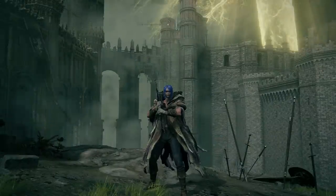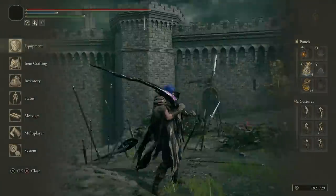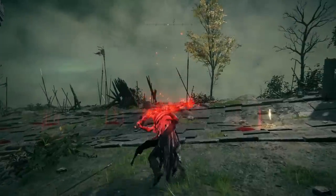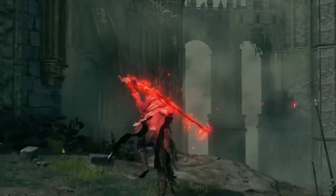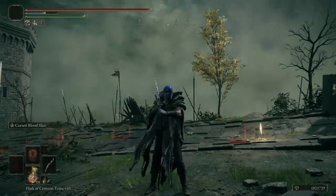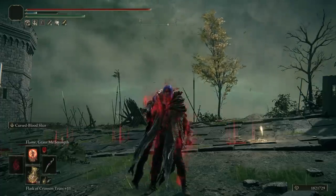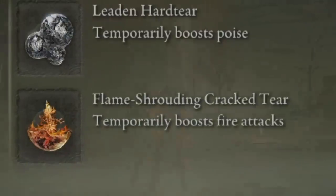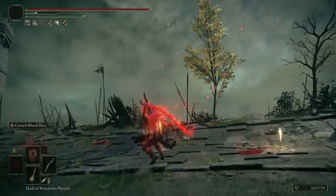There's another detail to do with this weapon that people might not realize. As a cursed blood weapon, using that Ash of War has fire damage, even though it's not listed — it just says physical, and then we have the arcane scaling improving the bloodloss buildup. You can see the strike lights up with fire — that is doing fire damage. We can actually improve the power of fire with Flame Grant Me Strength, and then a Flask of Wondrous Physick using the Flame Shrouding Cracked Tear to take what is a nice Ash of War into a really dangerous attack.